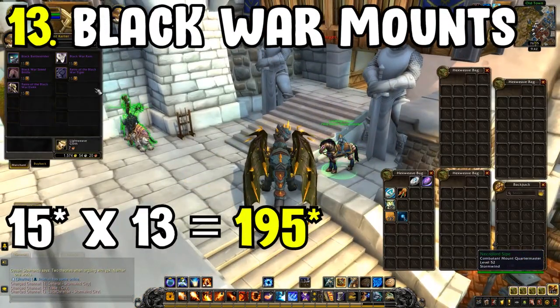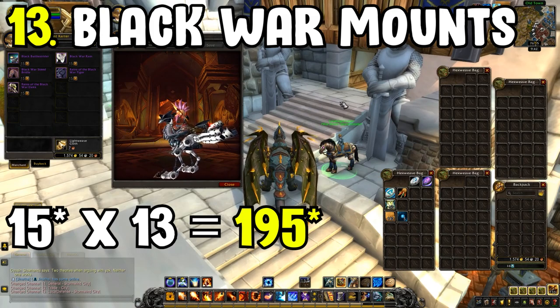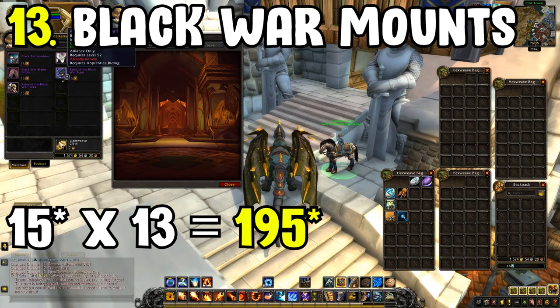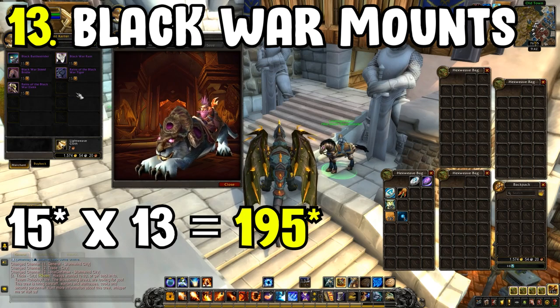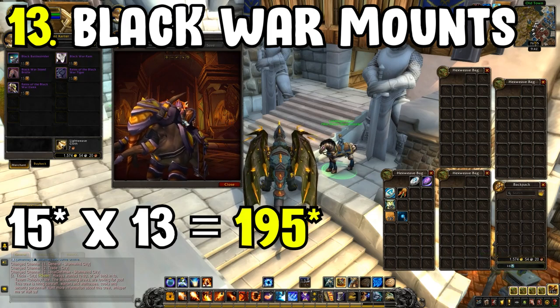Moving on to an easy 13 mounts: the Black War mounts. This will require you to have 130 Marks of Honour across Horde and Alliance characters, since Black War mounts are linked to both factions. You'll need one Alliance character and one Horde character, and it'll cost about 10 marks per mount, which is fairly cheap.